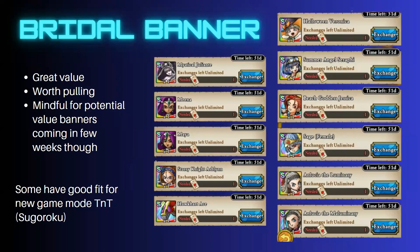So let's look at the bridal banner. In summary, it's a great value banner and I think it's worth pulling if you've got 30,000 gems. The only caveat is to be mindful of potential value banners coming in a few weeks — in JP there were 48-hour banners with six steps instead of five, showing some changes with a lot of really good value. There's no guarantee we'll see them in global, so be mindful of that.